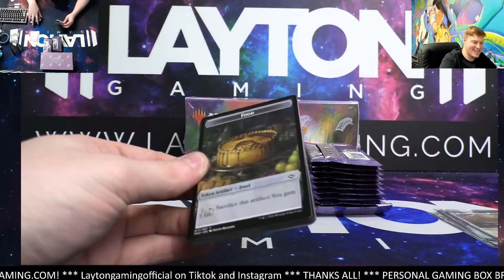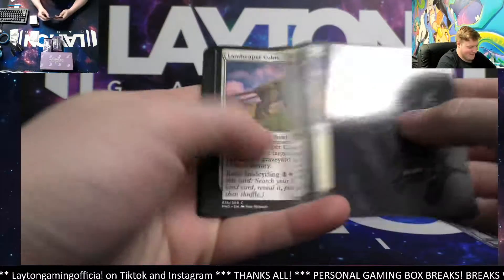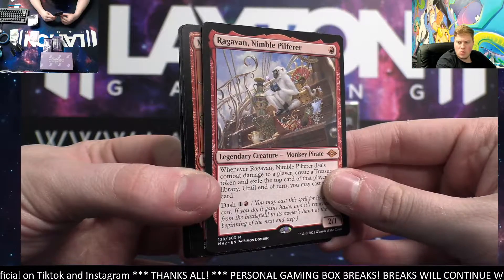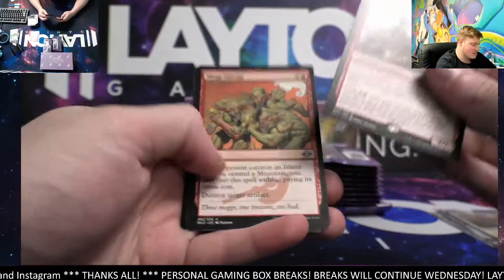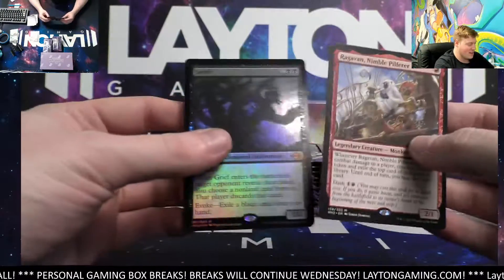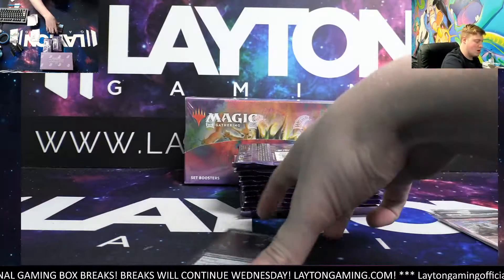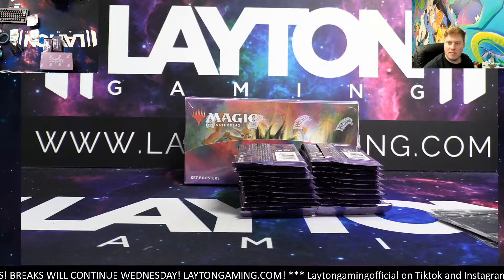Decided to make my own Charizard chaser. There he is — Ragavan, Nimble Pilferer! Boom, how about that man, the monkey! There he is. Mog Salvage and a Grief foil mythic in the same pack — wowzers! Congrats IC, that pack is kind of wild. Very nice monkey, the Grief — nice.